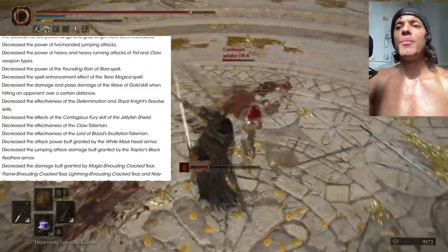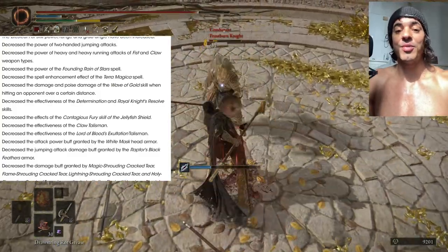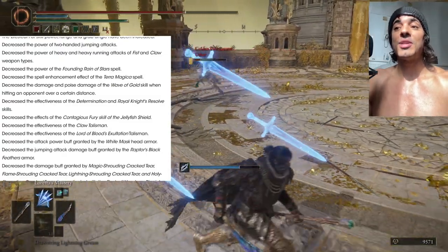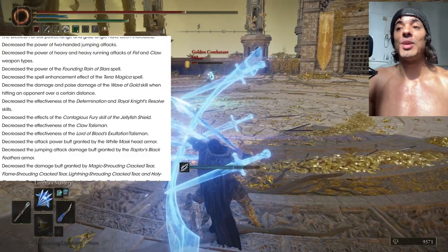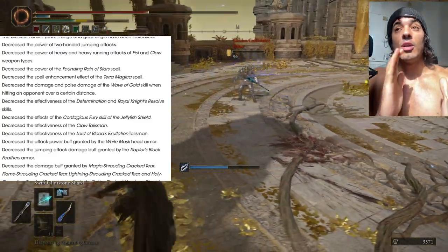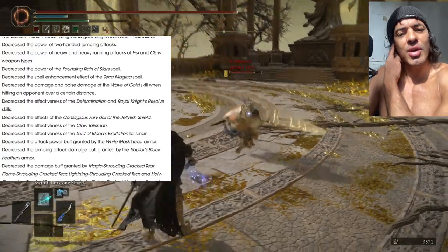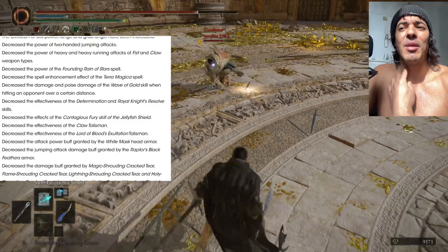They also nerfed, weirdly, the power of heavy attacks on Fist and Claw. I understand on Fist, because Fist were very, very strong — especially the R2 that is always poise-breaking you and comes out very fast with a lot of damage. It's cool that it does less damage now; you're not going to get killed by Fist because they were so strong, especially on the R2, especially on the Spiked Caestus. But on Claws — why would you nerf the heavy attack on Claws? Claws are really struggling right now, they are not too great, and now you want to make them worse. I don't know if that's a good idea.